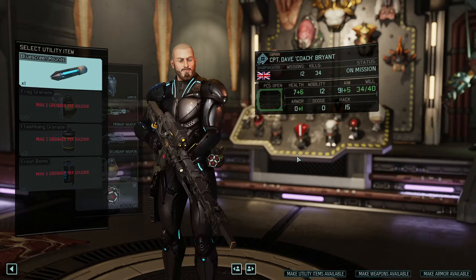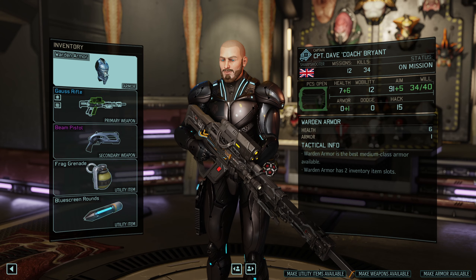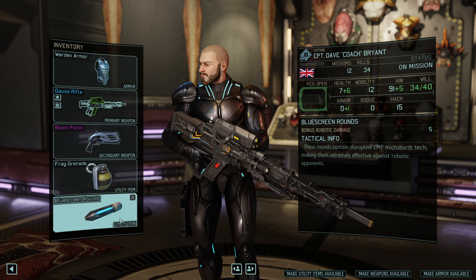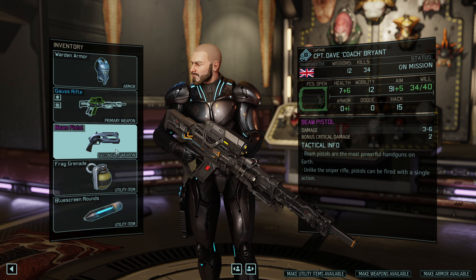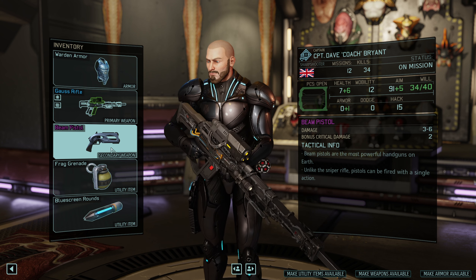We have a new ammo type, so I'm going to put them on me — the sniper — blue screen rounds. These basically do additional damage to robotic opponents, like plus five damage. It's a significant damage boost, and it works on your pistol as well. So your pistol, instead of doing three to six, could do like 10 or 11. It's kind of disgusting.